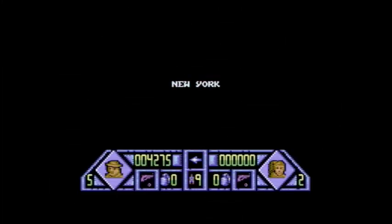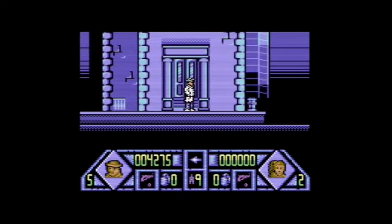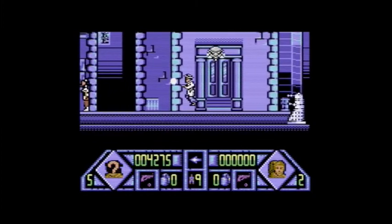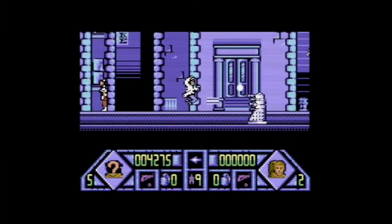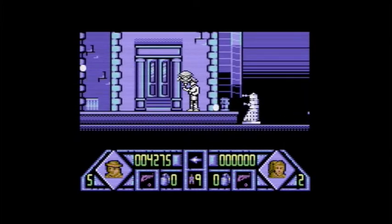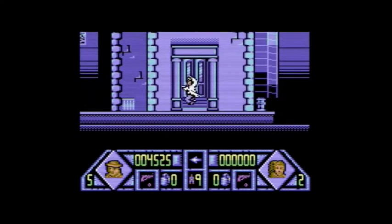So we fly through space and end up in New York! Doctor coming to my corner of the world now. There's these things — I don't know what these things are. I'm going to assume there's some kind of Dalek technology. Can I kill that? Oh, I can! Can I kill this... no, I'm not even going to try. I'm going to go in this building.